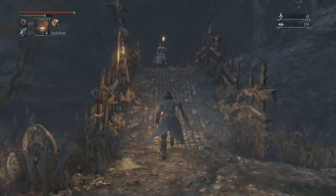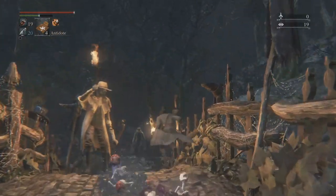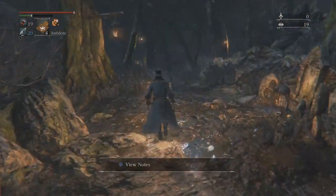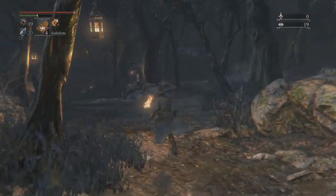Hello everybody and welcome to this Bloodborne guide on how you get to the back of the clinic so you can get an item called the Cainhurst Summons, which allows you to access an optional area later in the game.